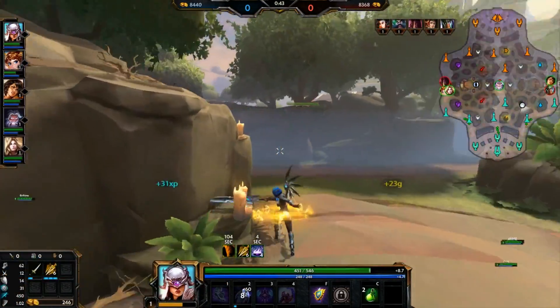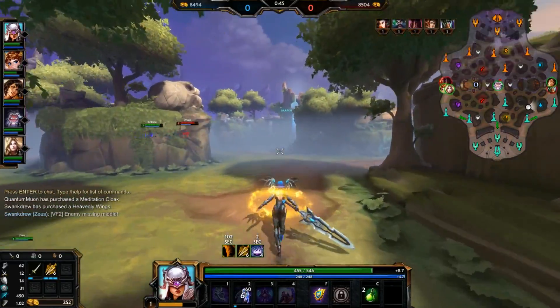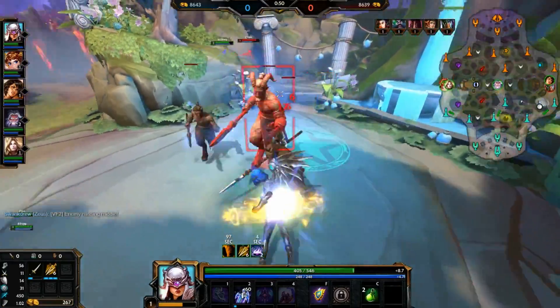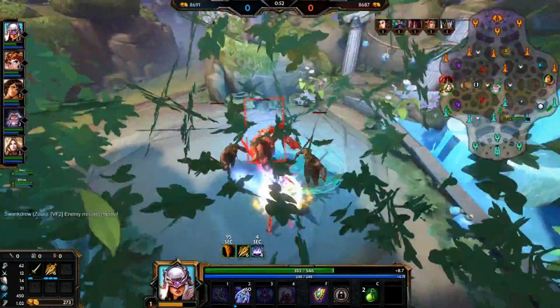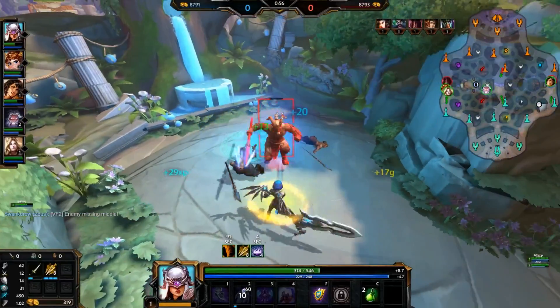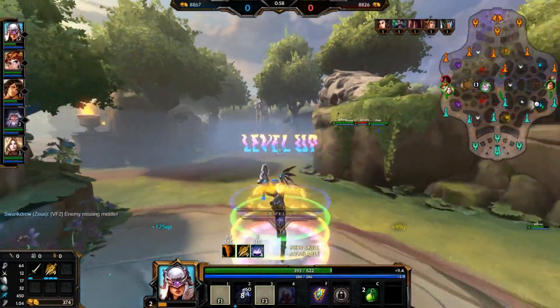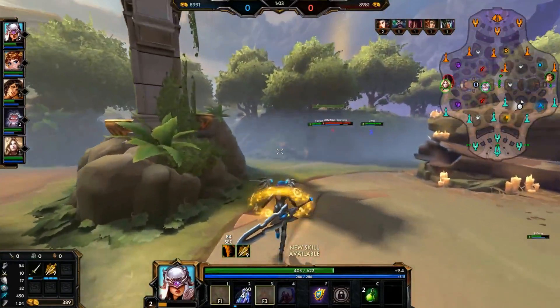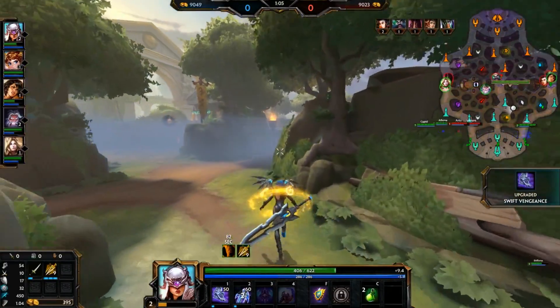We have to go over her kit. First up, we have her passive, Scales of Fate. Hitting an enemy with a basic attack tips the scales in her favor, reducing their physical and magical power and increasing hers. The more times you basic attack somebody, the less damage they do and the more damage you do. It's 5% per stack, max of 4 stacks, lasting 5 seconds. It's awesome.